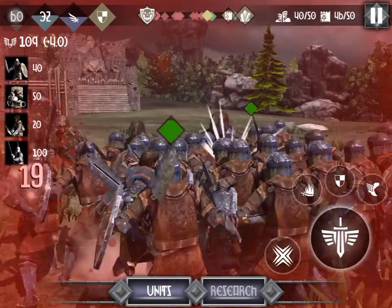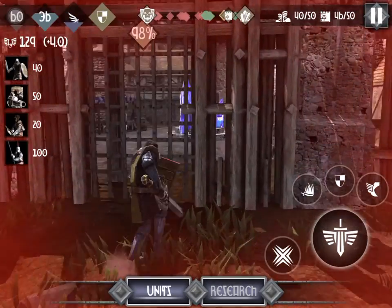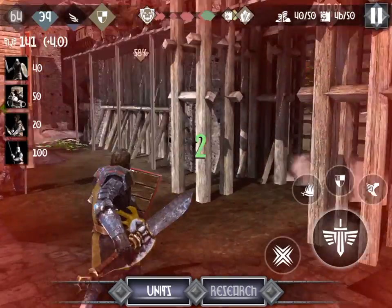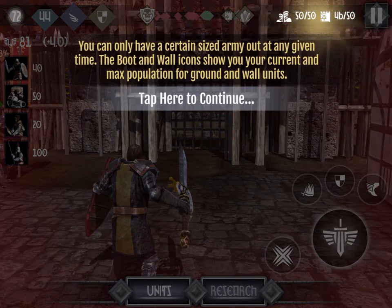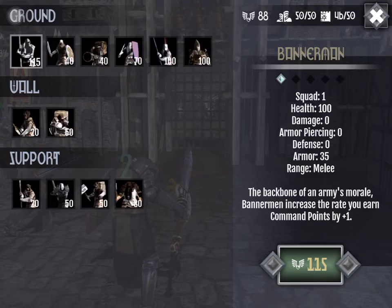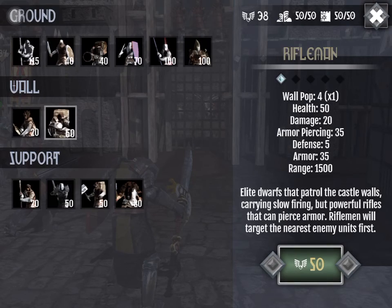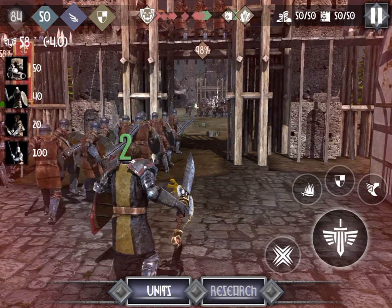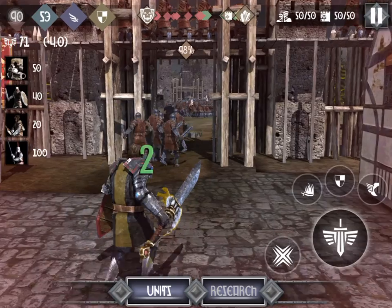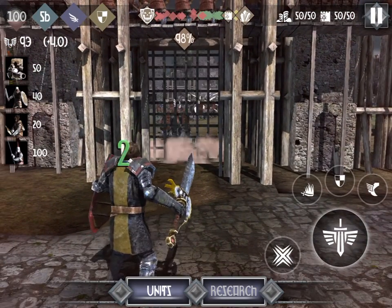Ouch, ouch, ouch! Okay, I've lost a lot of health — this is not good, not good at all. Okay, so this is just telling me... let's just get some wall units, I'm gonna get some more riflemen. That should help. Now I am fully stocked on ground and wall troops — that is good. Look at how many of my soldiers are there — wow, unbelievable.